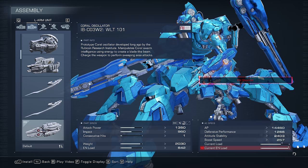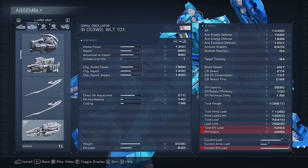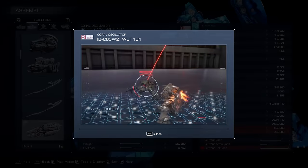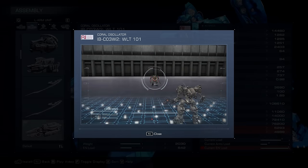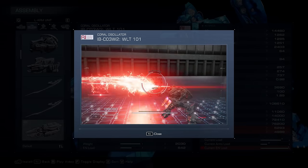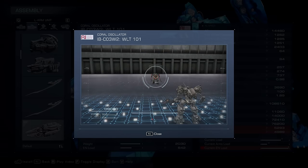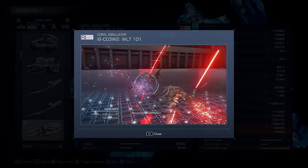And then of course the Coral Oscillator, perhaps one of the most devastating melee weapons in the game. This thing has a charged attack range of 288 meters — an absolutely staggering weapon able to hit enemies at quite an insane range, considering it's a melee weapon. It has a single charge vertical slash, and then the charge attack is a massive sweep which you can start at 288 meters out and still connect with.